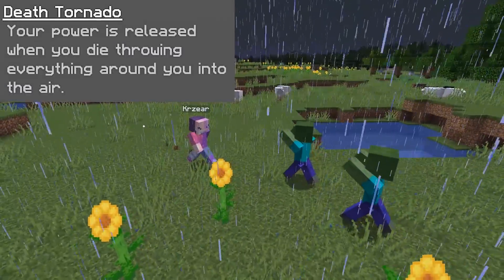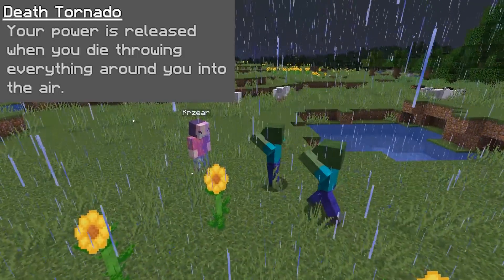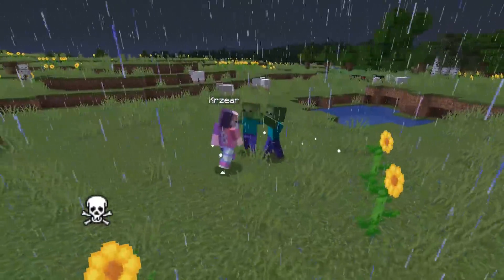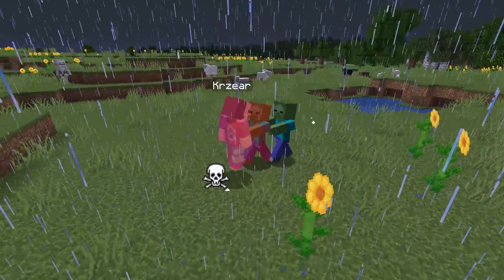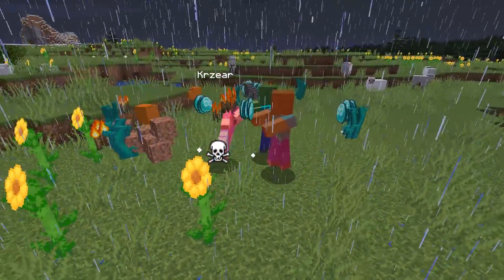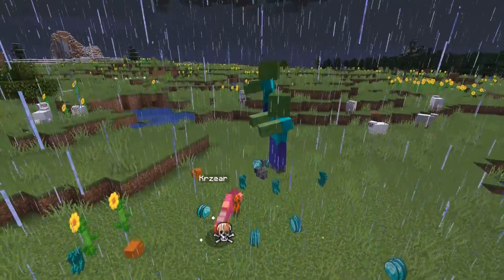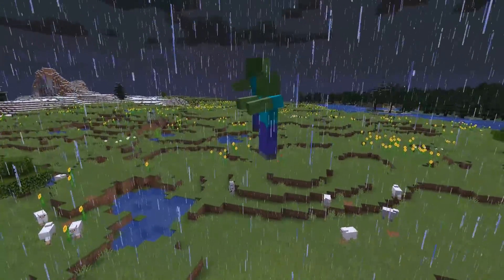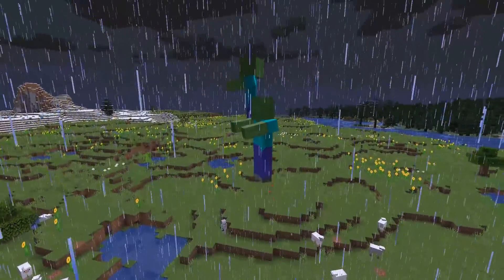Moving into the next ability, you've got the Death Tornado. Your power is released when you die, throwing everything around you into the air. From my knowledge, it means that whenever you die, anyone around you will be flung way up into the air. None of your items will be flung further than normal, but mobs around you will. They get flung up high enough that they'll probably die from fall damage, but it's not always guaranteed.